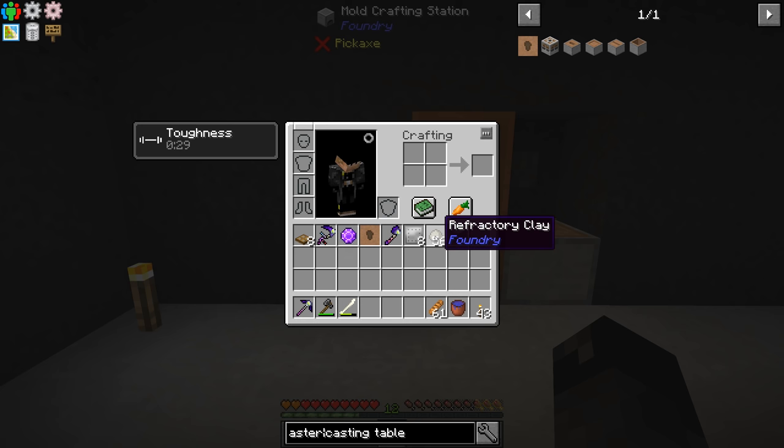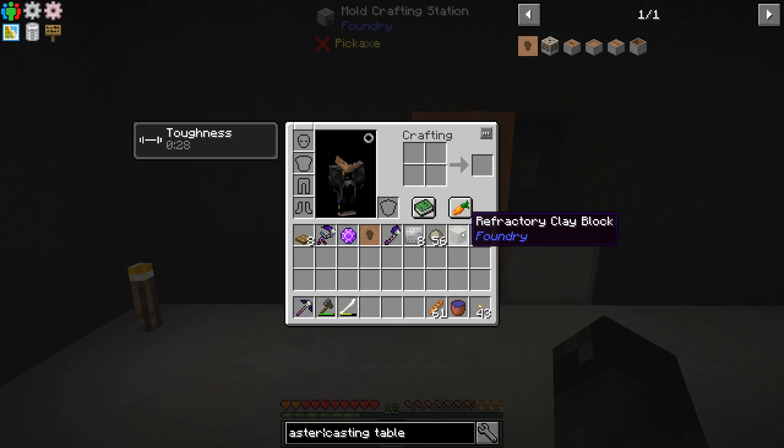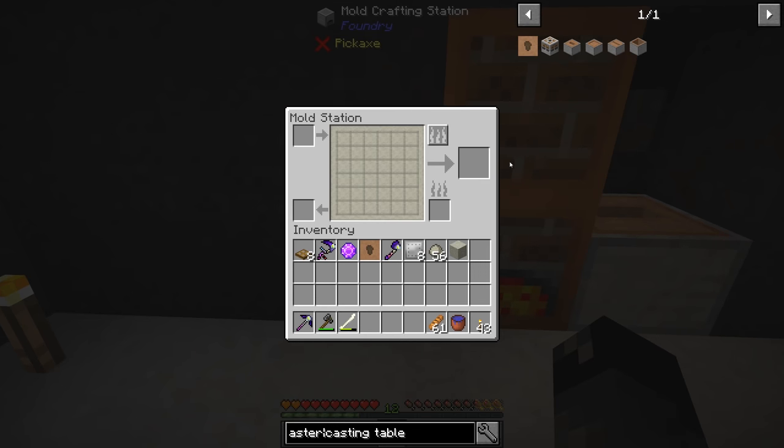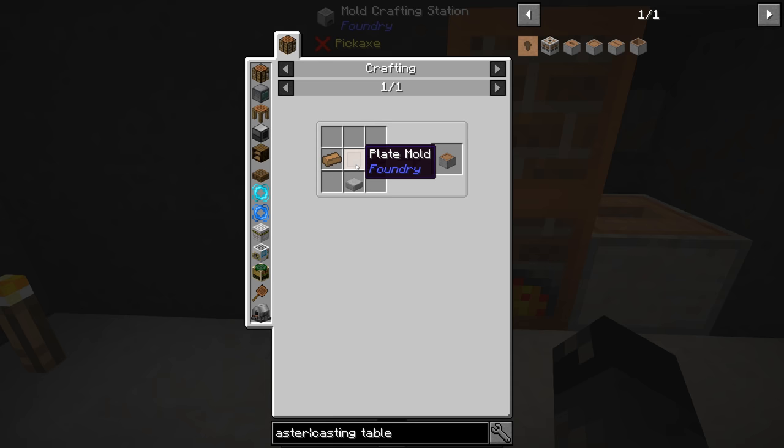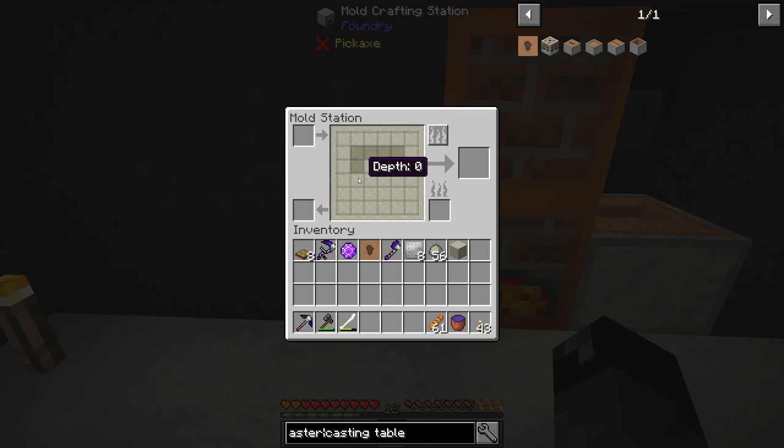Alright guys, so I made exactly a stack of refractory clay with 16 clay blocks and eight sand. I was going to turn it all into refractory clay just to save space, but can we even craft it back? It doesn't look like you can craft it back — you might be able to place it and mine it, but since there's no easy recipe, I only made two of them into blocks. So we need to make ourselves the plate casting table, which requires the plate mold — a depth of one in the center with a border of zero all around. So we can just easily do this.